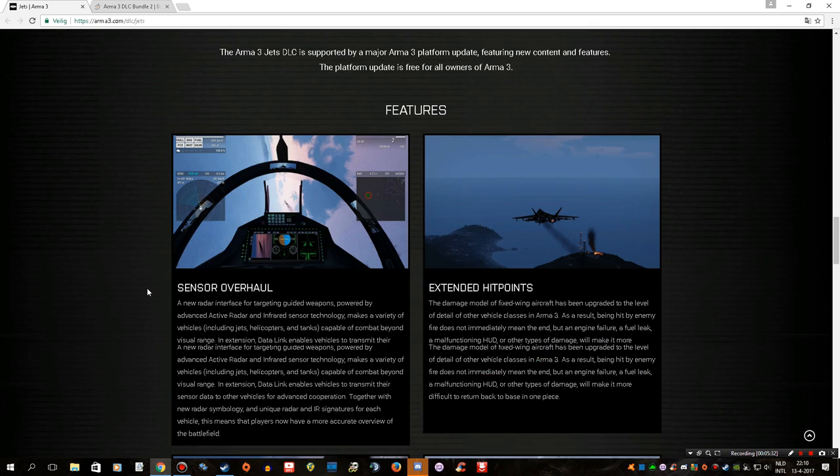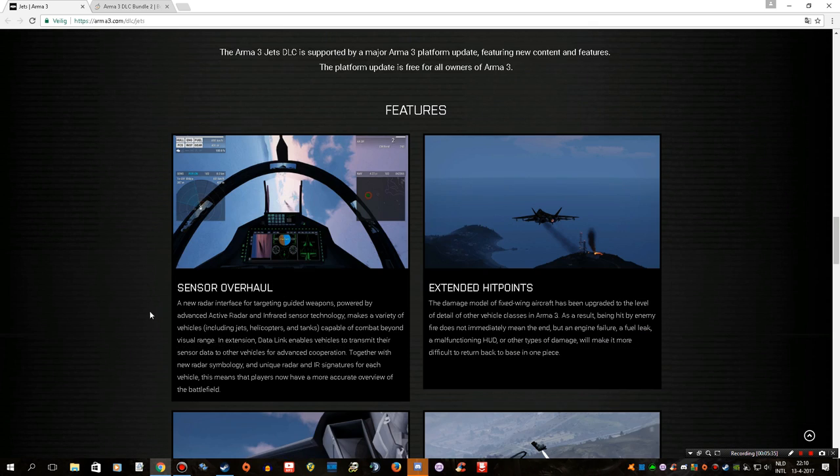So what are the new features coming along with the DLC? We have a sensor overhaul: a new radar interface for targeting guided weapons, powered by advanced active radar and infrared sensor technology. It makes a variety of vehicles — including jets, helicopters, and tanks — capable of combat beyond visual range. The sensor overhaul doesn't just affect airplanes; it affects everything that has this kind of technology on board.